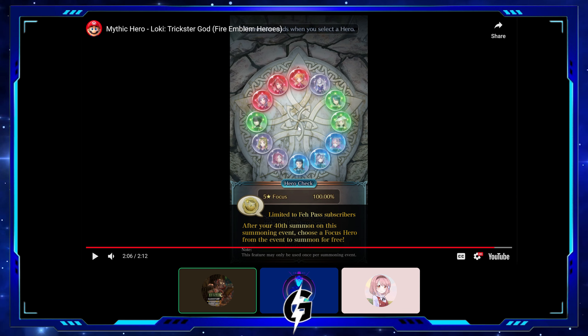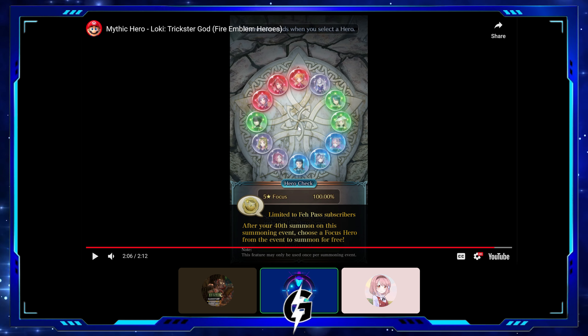I'm going to be pulling all colors because I want to plus 10 every unit in the game. At the same time I do like Alter Thor, and I'll be lucky to get something decent when she gets a remix later. The colorless pool is really strong — you've got Loki, Guinevere, and Gap. Two arcane units on this banner, which is epic.